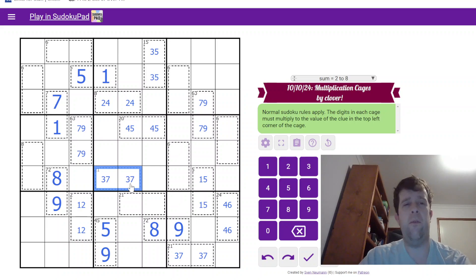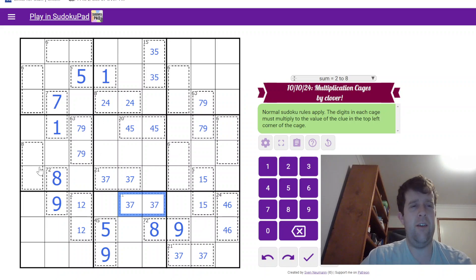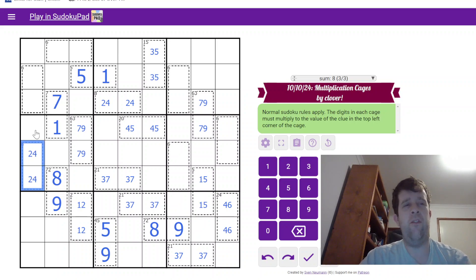21 must be 3 and 7. This is also 3 and 7. Now this 1 can't be 2 and 4 because I've placed the 2 in here. This can only be 2 and 3, so it must be 1 and 6. And this must be 2 and 3.